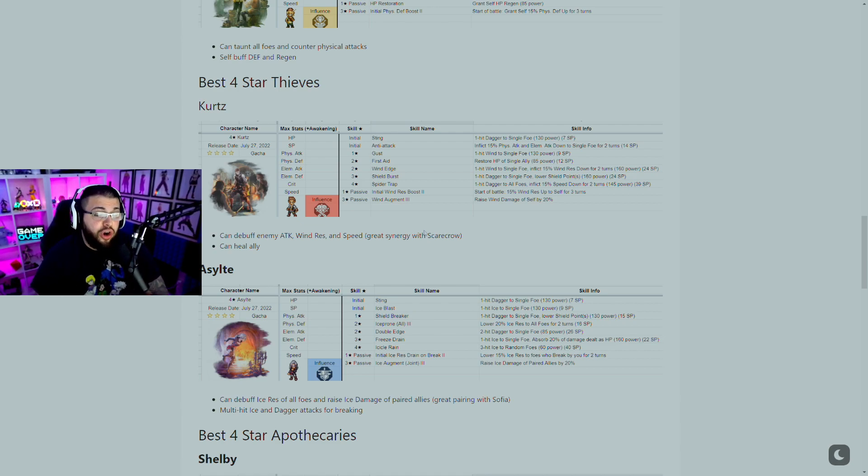Moving on to the best four star Thieves: Kurtz can debuff enemy attack, wind resistance, and speed. He also synergizes with Scarecrow, but as I mentioned in the reroll video, don't reroll for Scarecrow because he gets power crept literally on the next banner. The character on the first banner is a hunter who power creeps Scarecrow phenomenally — way better.